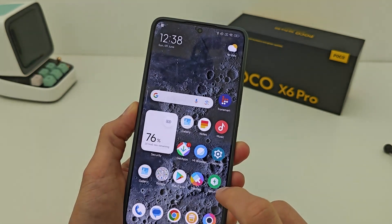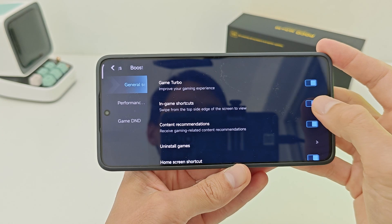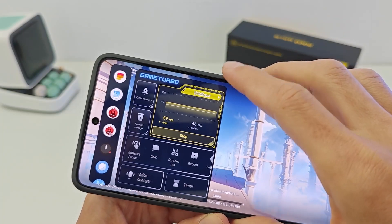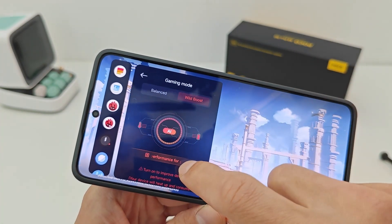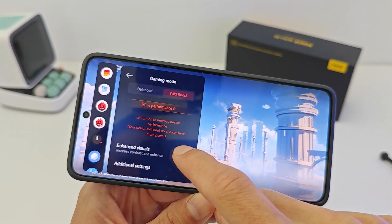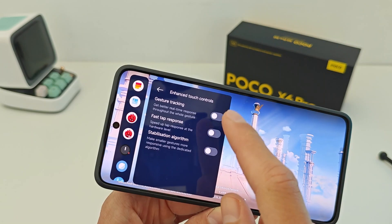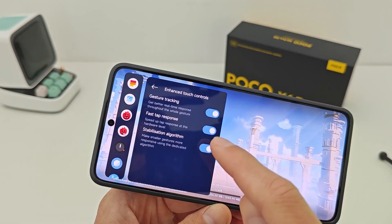New feature: Game Turbo. Run Game Turbo, go to Settings and activate the function, set shortcuts, and run a game to test the new function. Swipe right to access a new function called Wild Boost. There are three variants: Balanced, Wild Boost, and Maximum Performance. There is also an Unchanged Visual option with three variants, changeable in real time. Touch controls optimization has three variants and is now optimized in this update.